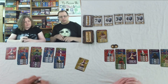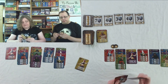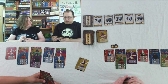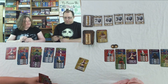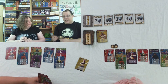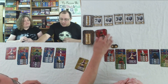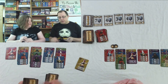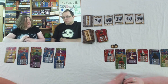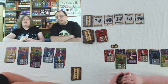Justin plays a Dancer — gets one card drawn and another action. After considering options, he decides to discard his entire hand of five cards and draw back up to six because he had nothing usable. That's the game: you continue until someone gets 20 points and wins.